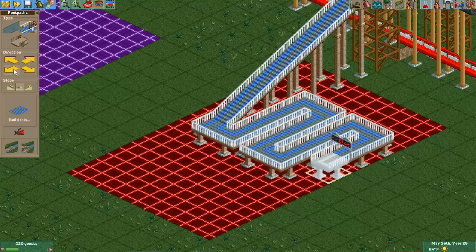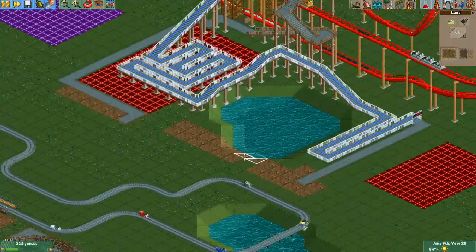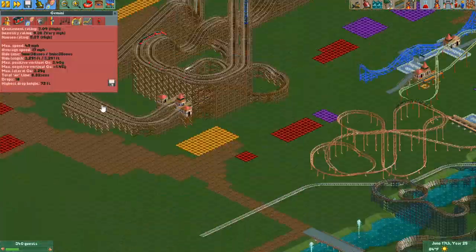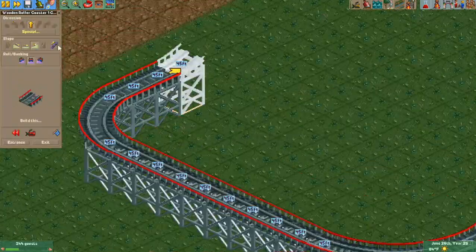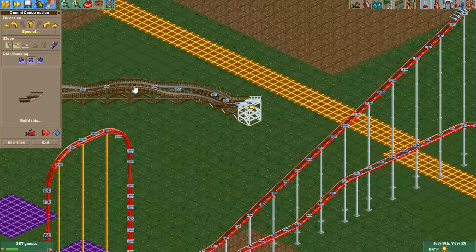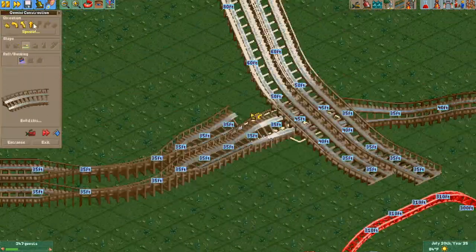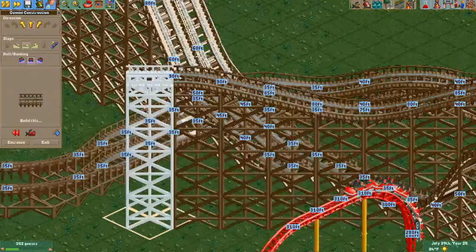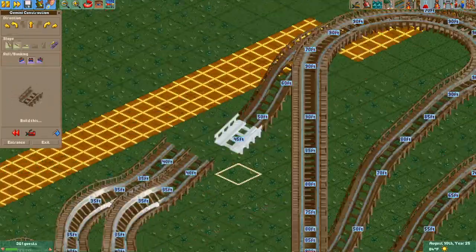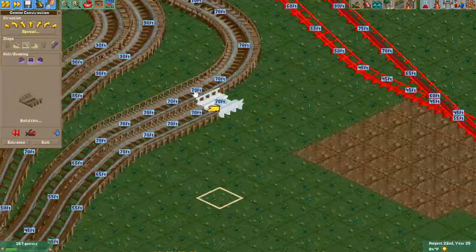Fortunately I hadn't built a whole lot back here yet, so it was pretty easy to just repaint things where I have buildings laid out. And all of the rides were easy to save and rebuild — with the exception of Gemini, since I had used disabled clearance checks to put the entrances down, it wouldn't let me build it again without disabling the clearance checks, and then when I wanted to do that it wouldn't put it at the right height, so I just wound up rebuilding the whole thing. I don't think I got it quite exactly the way I had it before, but it's pretty close — good enough for now.